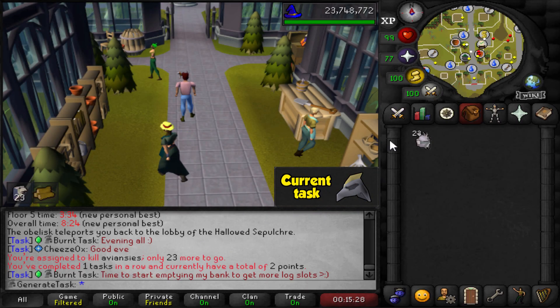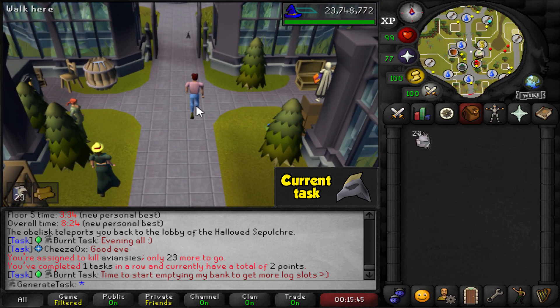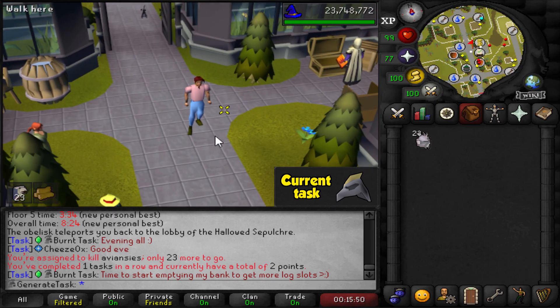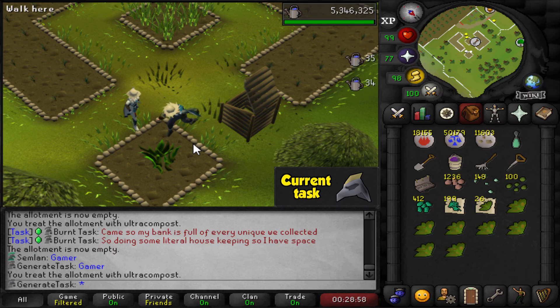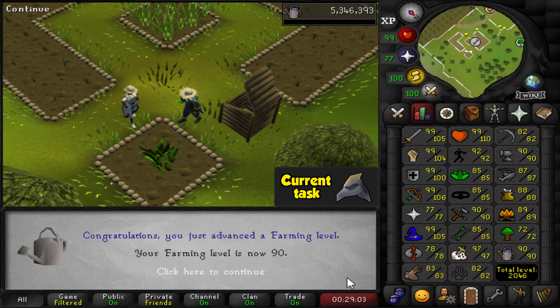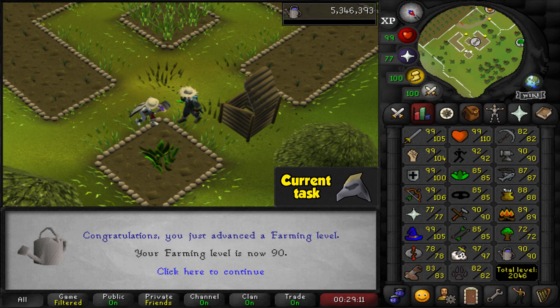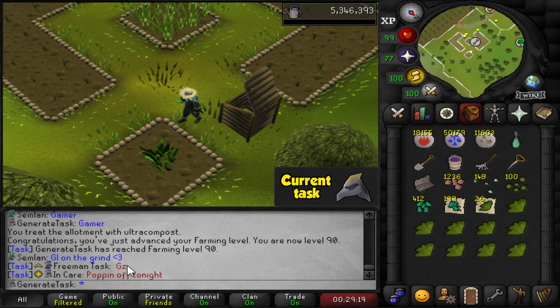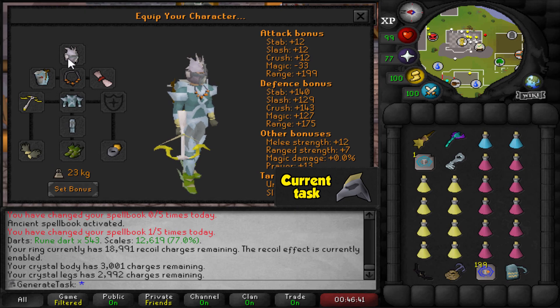The only sad thing is I still have an Avianses task — but it's only 23 more to go, so that's basically six kills I can do on this slayer task. We can just start with one Arma trip, get those six kills, and see if we can squeeze in a few more without being on task. But first let's do a quick farm run. This is why I wanted to do a quick farm run before starting the grind — we are hitting a milestone level here: level 90 farming! Another level 90 non-combat skill. We had the smithing, the crafting, the agility, and now 90 farming. Fire making and cooking are getting close too.